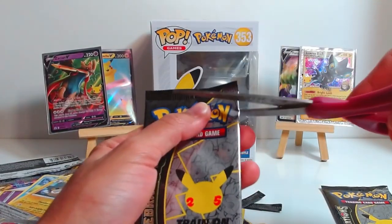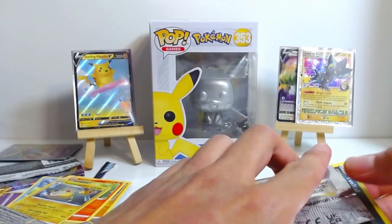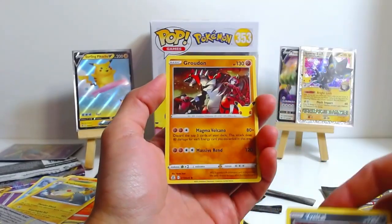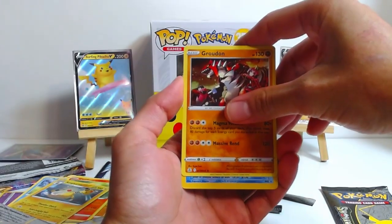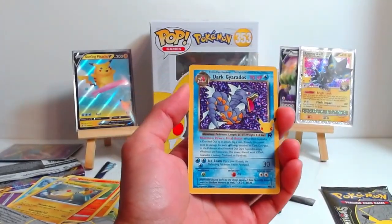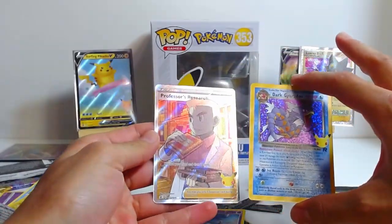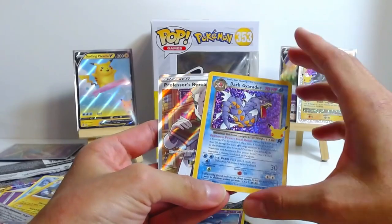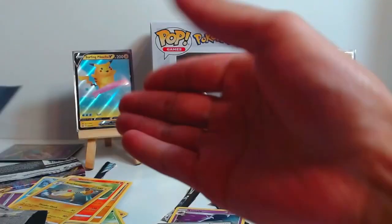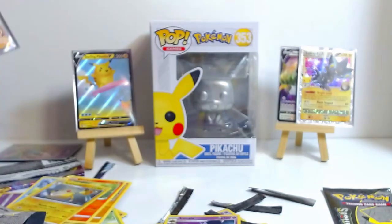Alright, we got two more packs to go — can we finish up strong? I don't think Sashian is too excited that he's not the only doggo in the crib. We got an Eevee, we got an Eevelta. We got Groudon again. Who could this be? It is a dark Gyarados — no way! It's the dark Gyarados fallen! A full-art Professor's Research! This is really cool. Sashian knew the greatness in this pack and flipped out, he fainted out of excitement.